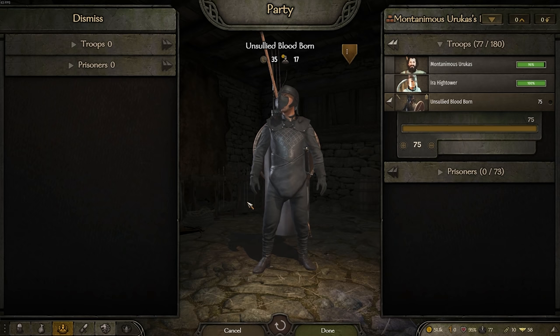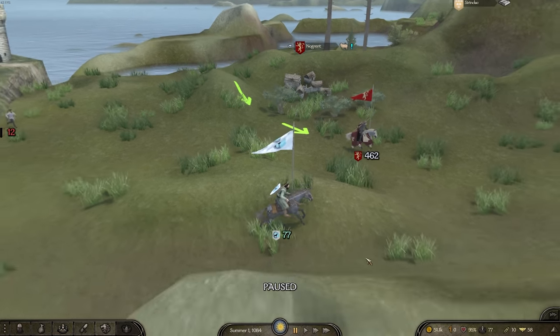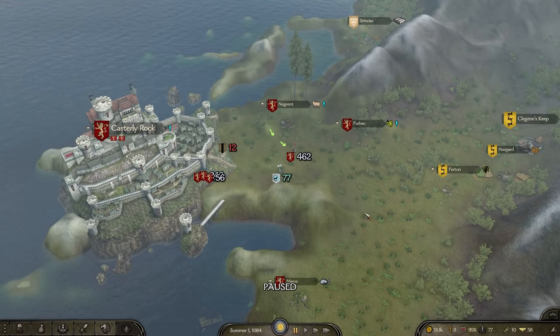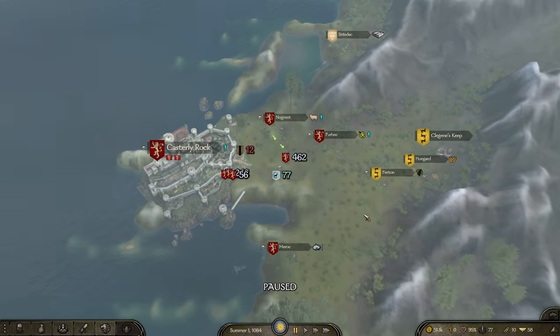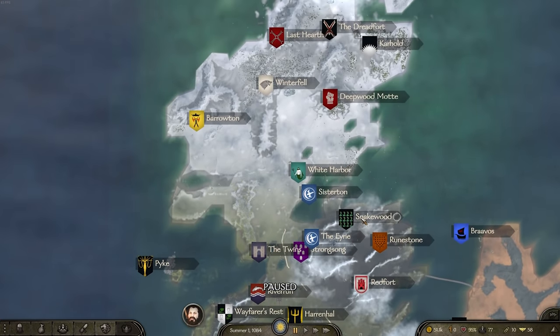Now I'm not going to be declaring war on everybody right off the bat - that's not the plan. The plan is to basically dive in and play the great houses off against one another, join as a mercenary in some wars, switch sides, make money, make a name for ourselves, and then look to take over the great kingdoms. I think that would be a really fun way of doing it.